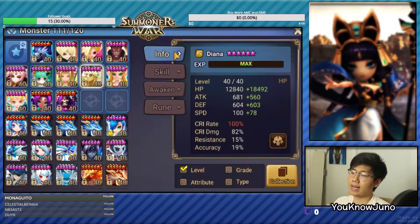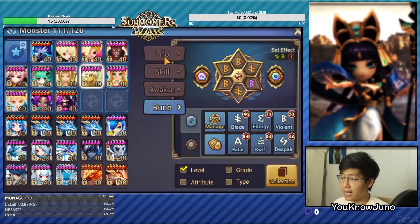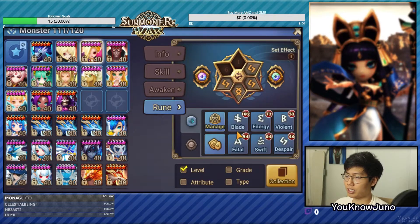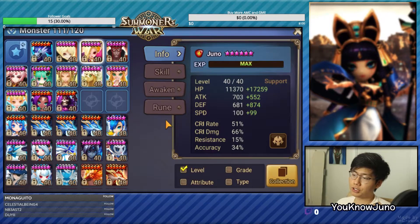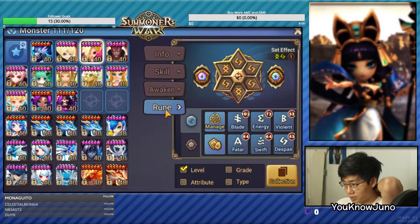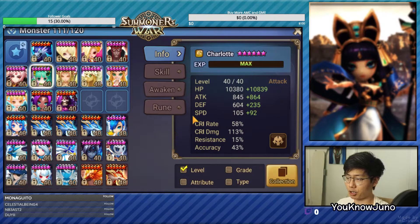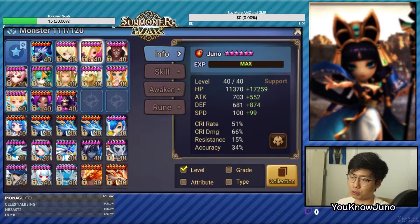Let's rune Diana. She's still on Violent Blade but much better now — she's at 100 crit rate. I pulled some crit damage. She's slightly slower, but Diana doesn't need that much speed because she doesn't usually get targeted first. She gains attack bar when her allies get attacked. We gave her a good amount of defense, attack, and HP. Now let's go with Juno — we're going to put her on Despair. She's almost the same, maybe a little slower because of her Sloth 1 rune. She's still slightly faster than Charlotte, so if we take Juno or Charlotte, she'll still strip and Charlotte will move.